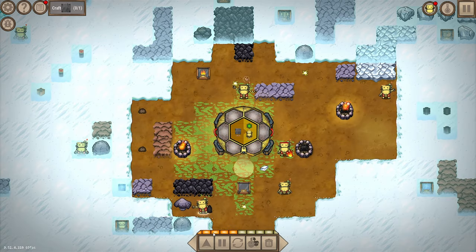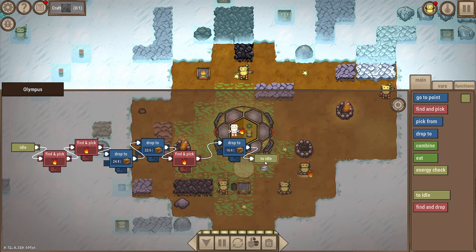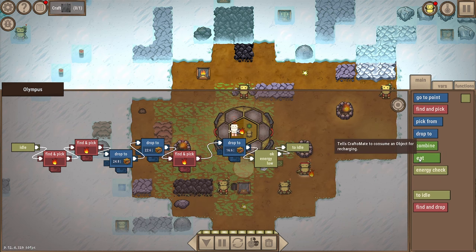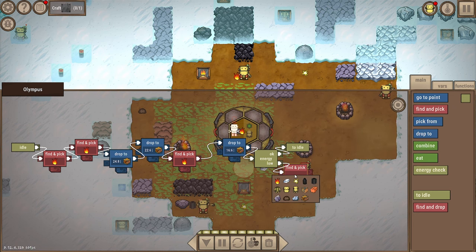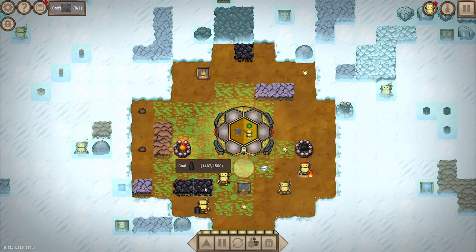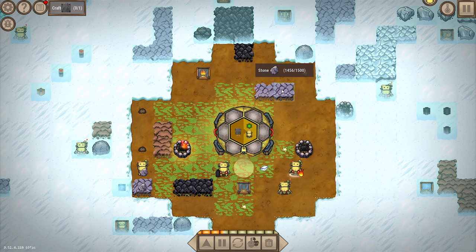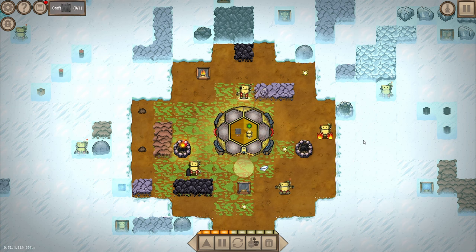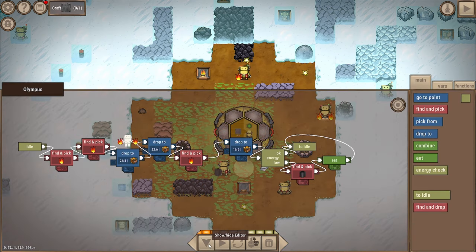Adding an energy check to Olympus too: if okay go to idle; if energy is low, find one of these, eat it, and go idle. I think I should swap some things around because he's getting stuck. Let's open his code up. There's an 'on error' node - I'm not sure what that does exactly. There's also a node that saves selected tile coordinates for further usage - I'm too unfamiliar with those to use them now.